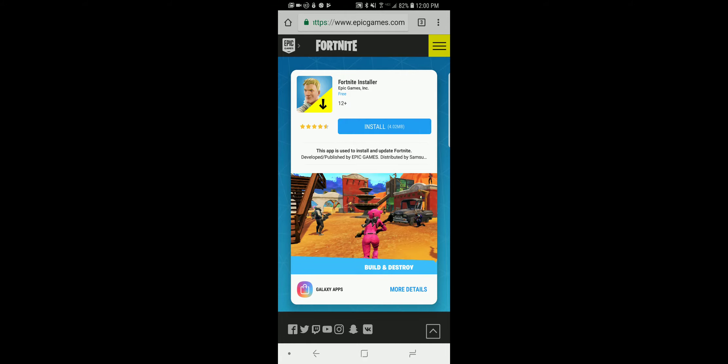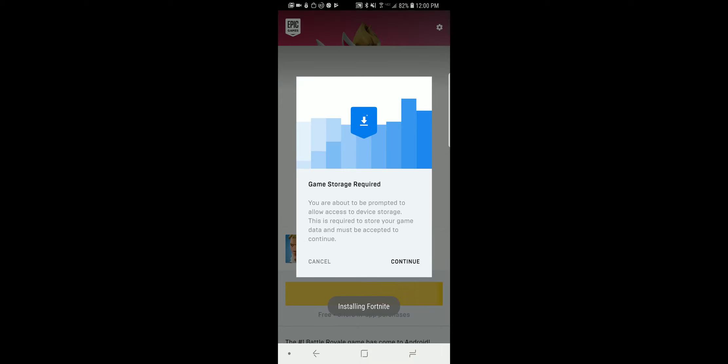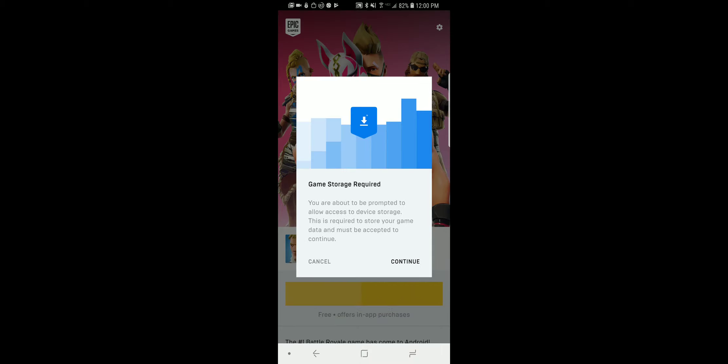For a good time now people have been speculating about Android Fortnite and when that pairing would finally occur. Initially the rumors were that it would only be available at launch for the Galaxy Note 9 and the Tab S4. Well, now it's actually available for more Samsung devices than we thought.